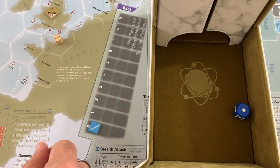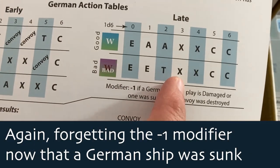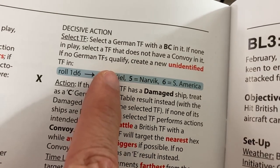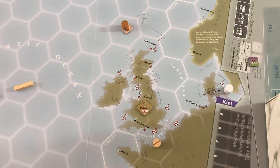Roll to see if the weather changes — nope, still bad. The Germans have nothing on the board — they roll a three. Late game, bad weather, result is X again — another unidentified TF is created. We'll roll for where they are and they're going to try to bring one of my ships to battle. They're going to be in Kiel, their main base. And they're going to try to bring the nearest convoy while avoiding intel triggers. If I get initiative, I can just transfer this convoy into the port and it literally cannot be affected.